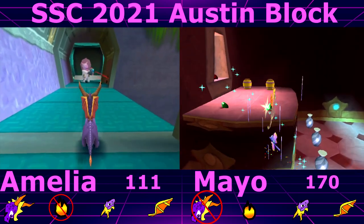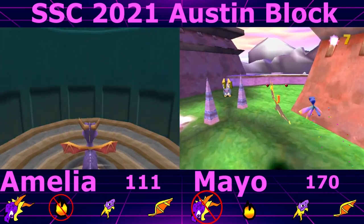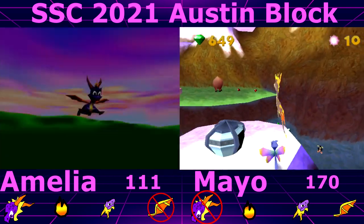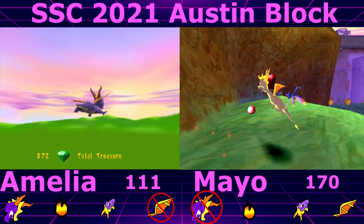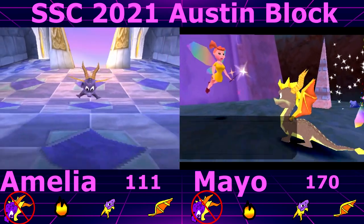Only strong chests now. Last 10 minutes. Oh — if I've got super flame, that counts as flaming, doesn't it? Yes. I'm out. So if I come out I can't glide, and if I go back in I can't charge. You win some you lose some. This will be quiet.